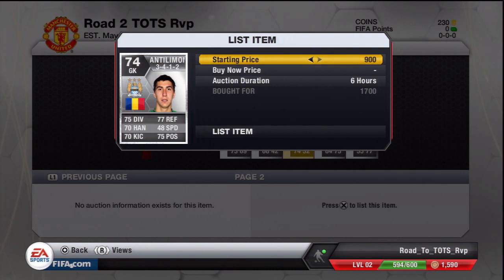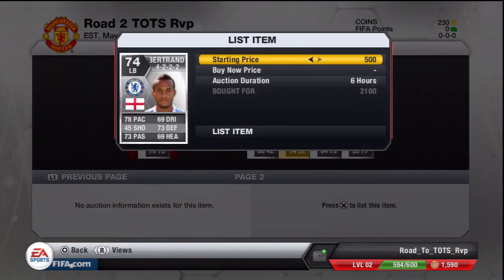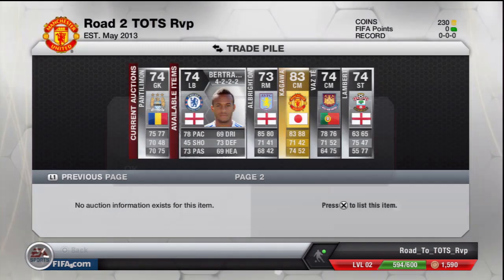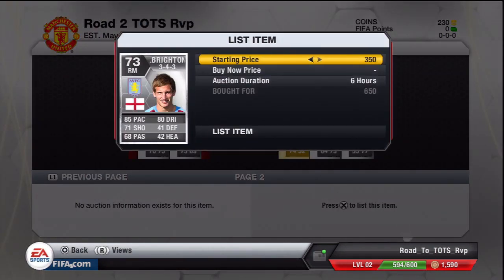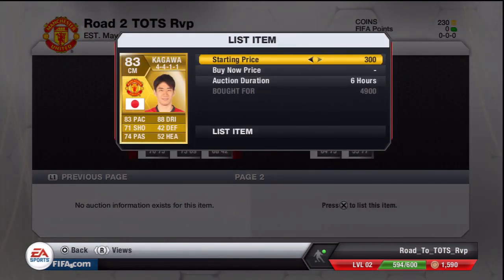Pandemillion for 1,700 — should be able to sell him for 2,700, again making great profit. Bertrand for 2.1k, should be able to sell him for 4k — nearly doubling my money, which is always nice. An Albrighton for 650 coins, should sell for 2k — nice profit. There's just decent profit here; I want to start out low and make some coins.